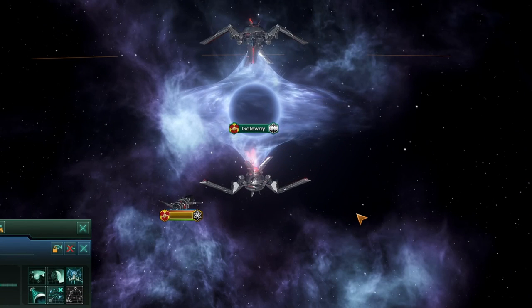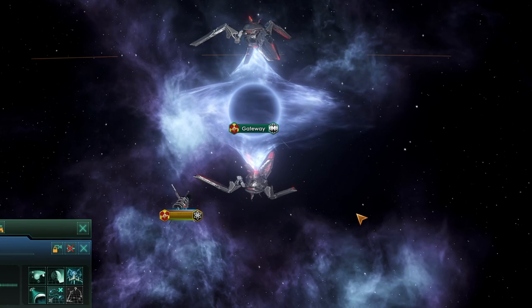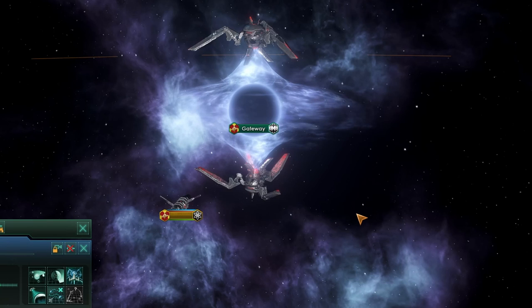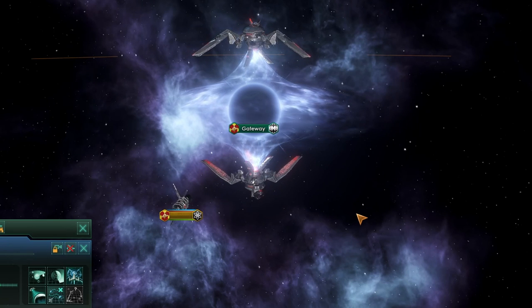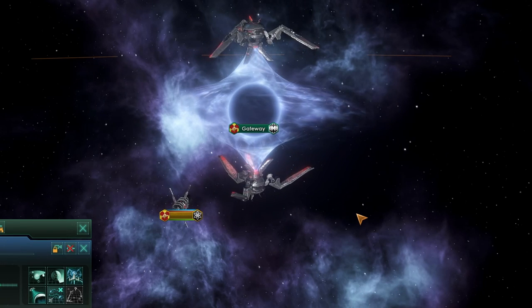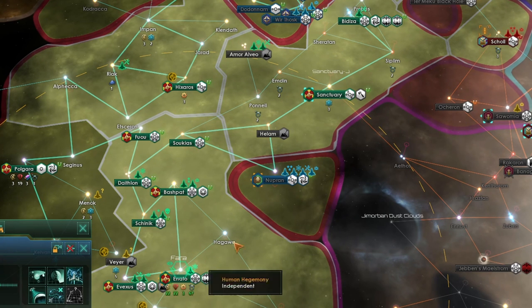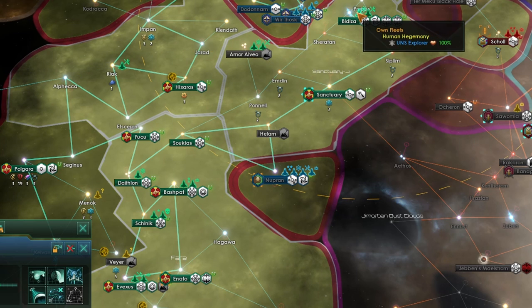How do these gateways work? In essence, you can fly into a friendly gateway and travel from it to any other gateway in the galaxy that is in your network. In order to be in your network, a gateway has to be in neutral territory, allied territory, or your own territory. You cannot travel to a gateway in enemy territory unless you have fully occupied that system and thus gained control of that gateway. This makes gateways the fastest method of transportation in the game, as you can move from one system to any other system with a gateway instantaneously.